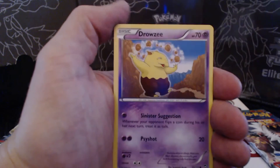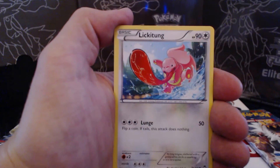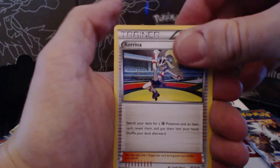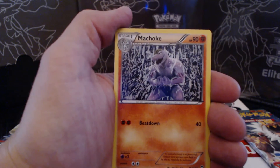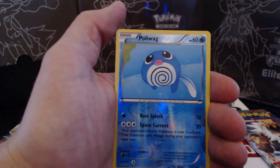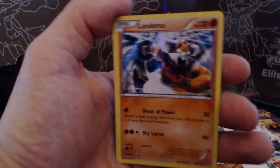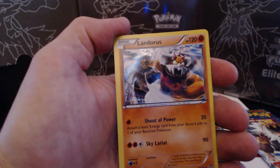Skorupi, Drowzee, Bellsprout, Lickitung, Noibat, Corrina, Training Center, Machoke, Polywag Shiny, and a Landoris Holographic Rare. Sweet, that is awesome.